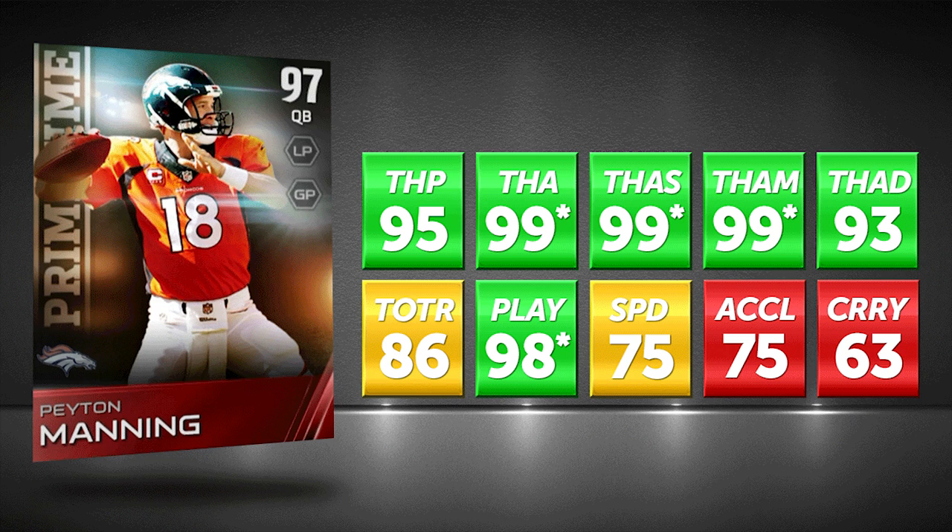When you take a look at things like throw on the run, it's not quite as great, but I'm telling you guys, this is going to be an amazing card. You're probably not going to be throwing on the run that often, despite the fact that it does have a 75 speed. Overall, I think most people are probably going to want to sit in the pocket with Peyton Manning — that's what he does in real life, and that's what this card is for. This thing is ridiculous. Best offensive player, like I said, in all of Madden 15 — without question, the best quarterback.